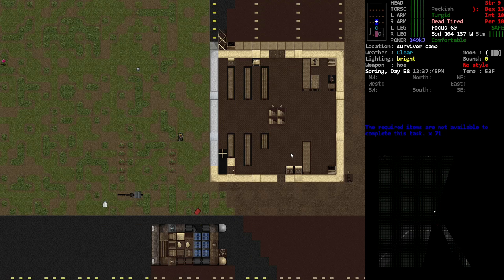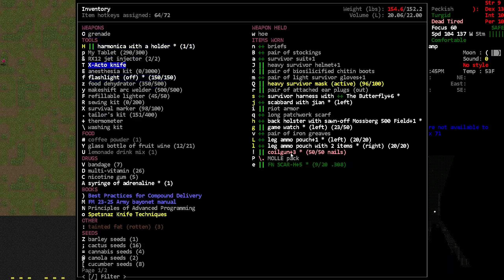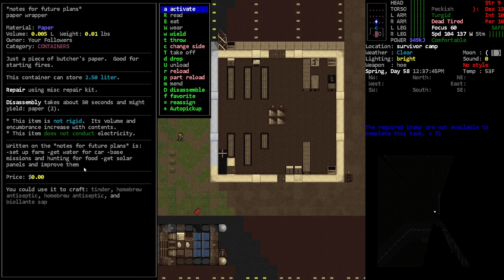I want to show you guys this — I made a charcoal survival marker right here. I use it to write on some little scraps of paper wrapper just to give myself notes to carry around. I saw Critsy Bear pull up a notebook document and I figured, why not do that in-game? So I gave myself notes: set up the farm, get water for the car, base missions, hunting for food, and solar panels for the car.